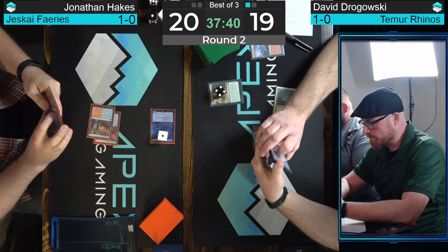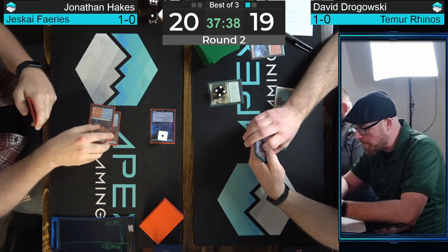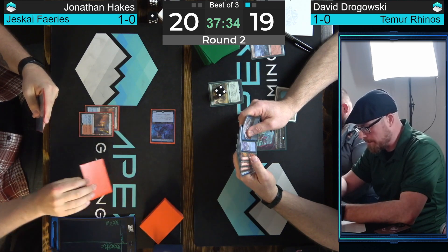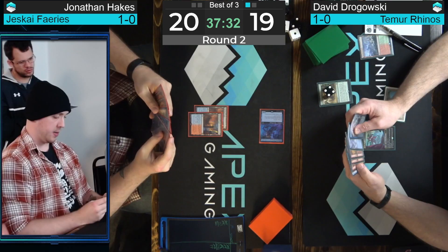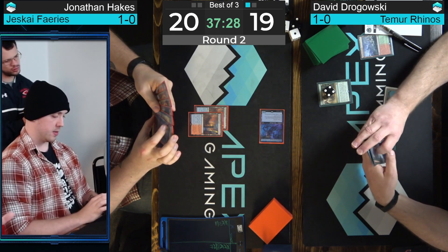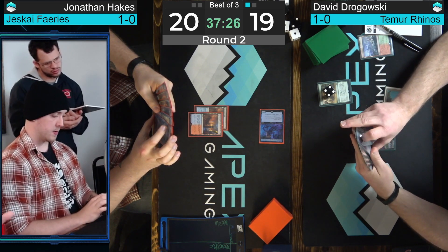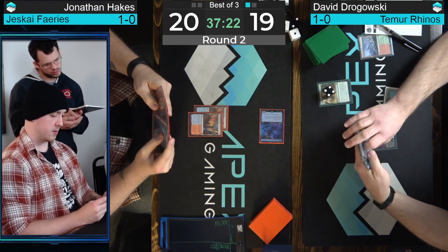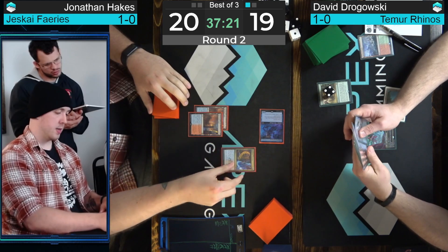Suspend Crashing Footfalls is a play for Dragowski — this is going to make a couple of 4/4s in a few turns, but it will have to be cast, and that allows Hakes to kind of plan around it and maybe get a Spellstutter Sprite ready. Nothing for Hakes to interact with, so he gets to sink mana into the Fairy, removing a Stun Counter on the end step and one when you go to untap — so next turn, that Fairy will actually untap and start attacking.